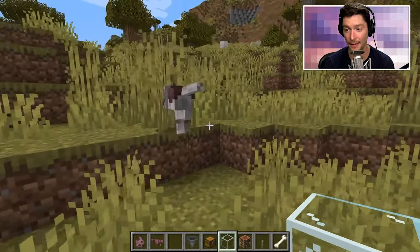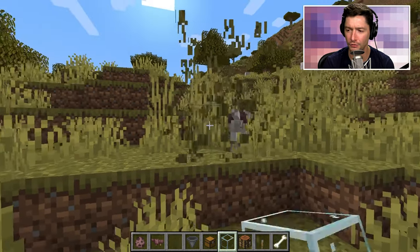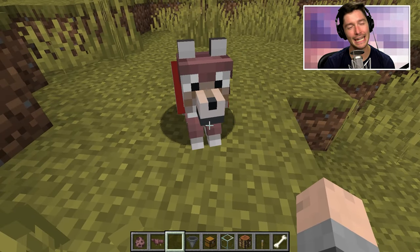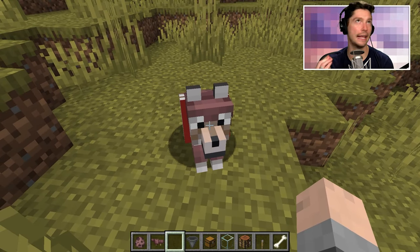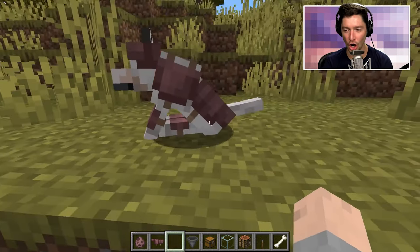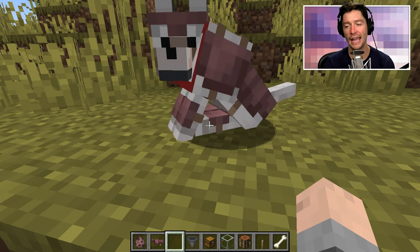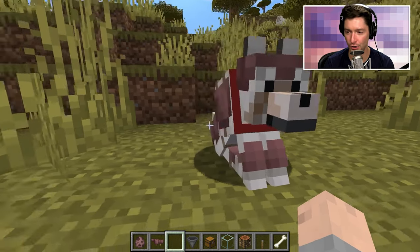And that's what he looks like — check him out. You have to model the armor. I like how he has knee pads. I don't know why that kills me, but the dog looking like it has knee pads strapped to its knees just gets me.